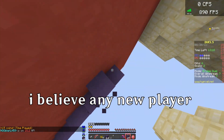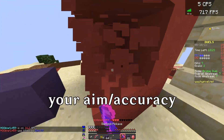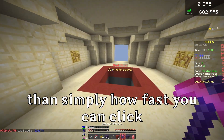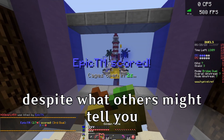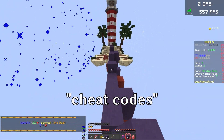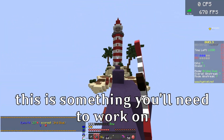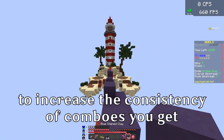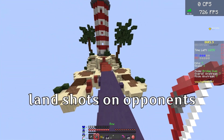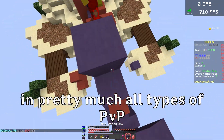The second skill I believe any new player should focus on is your aiming. Your aim and accuracy is arguably even more important than simply how fast you can click, despite what others might tell you. This is a skill that doesn't have cheat codes like clicking does — looking at you, hacked clients. It's something you'll need to work on to increase the consistency of combos you get and how quickly you can land shots on opponents. Your CPS and accuracy go hand in hand in pretty much all types of PvP.